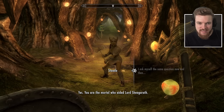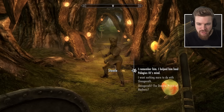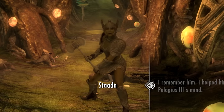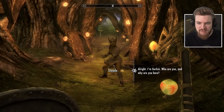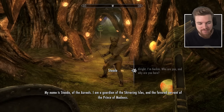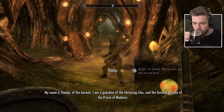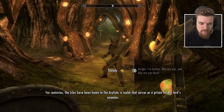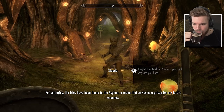A survivor of the Golden Saints confronts us. She confirms I'm the mortal who aided Lord Sheogorath — I helped heal Pelagius III's mind. She acknowledges that surviving Pelagius's madness makes me especially resilient for a mortal. She introduces herself: 'I am Sado, of the Aureals. I am a guardian of the Shimmering Isles and the favored servant of the Prince of Madness.'